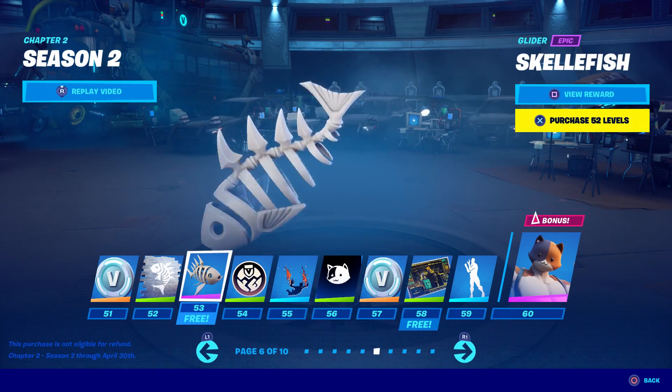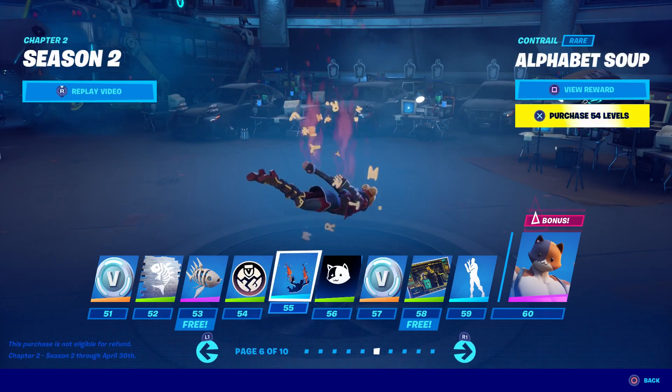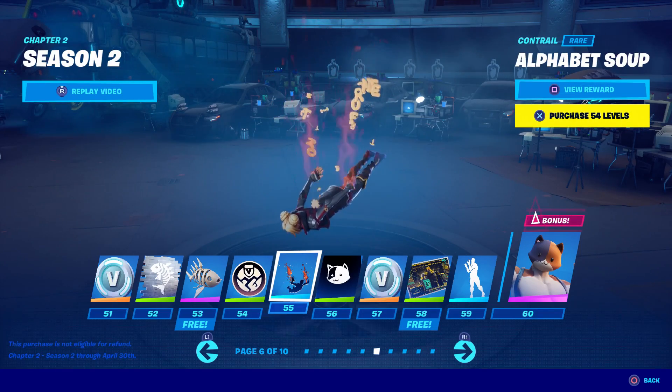There's a glider — I wonder if you can ride this one or if it's just a regular glider. There's also an emoticon called Alphabet Soup — animal crackers in my soup, that's gross. Oh wait, it spells FORTNITE though. It said 'Mmm, Fortnite.'